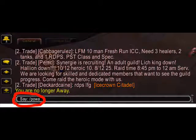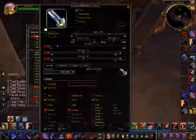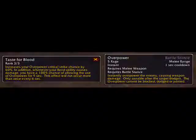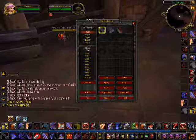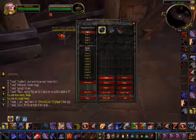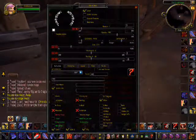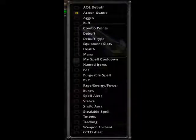First thing you need to do is type backslash POWA to get this window out of the actual interface. Click where it says New and you'll get something like this. We're going to do Overpower because it's like a proc — it only activates after something happens. On the drop down menu select Action Usable, like here.